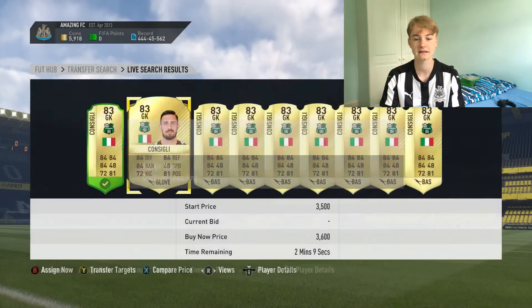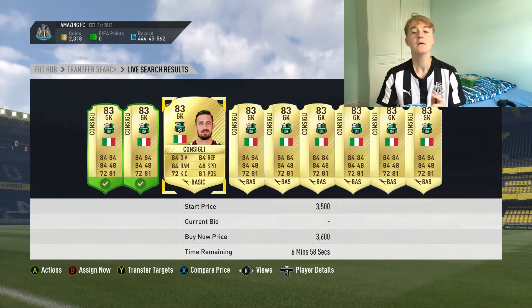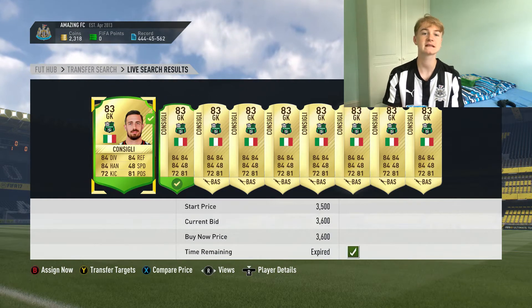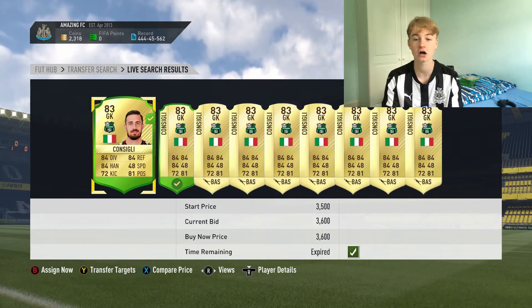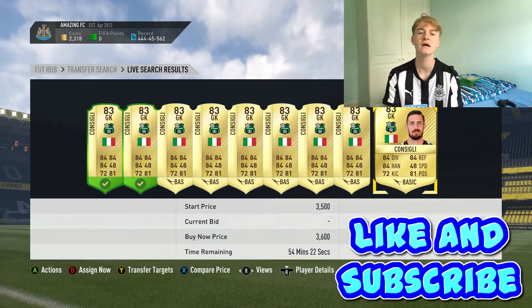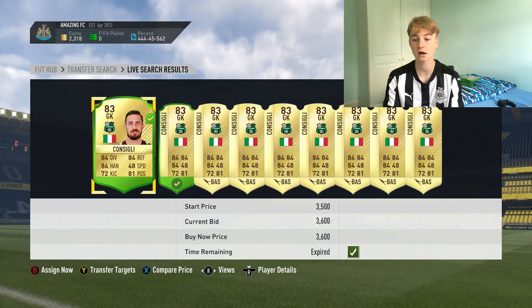I'm going to pick some of these up because what you guys can do with these cards — they come for about 3.6k at the moment. When the next 30s winner SBC comes out, you can literally sell them for like 5.5k. When the new 30s comes out — whether it's Sterling, Conor Pianko, or Coman — these cards are going to be going for about 5.5k.